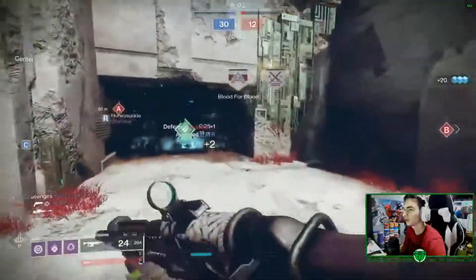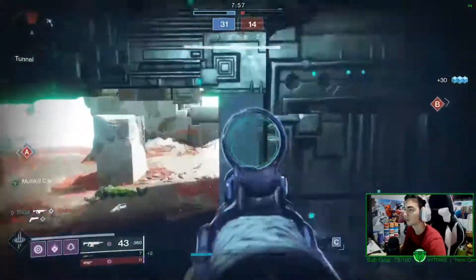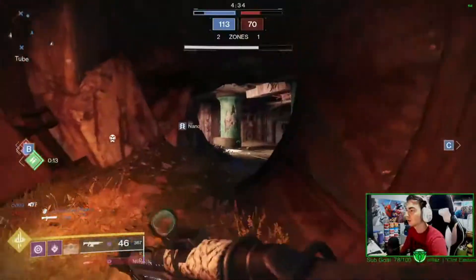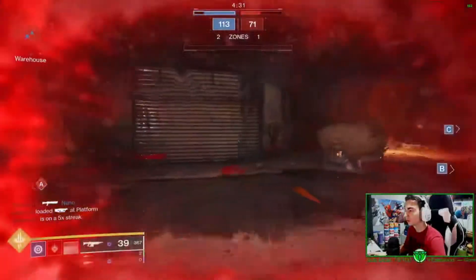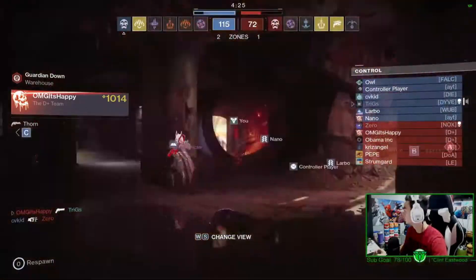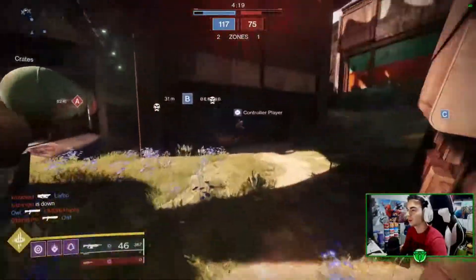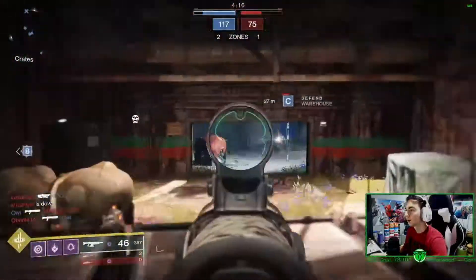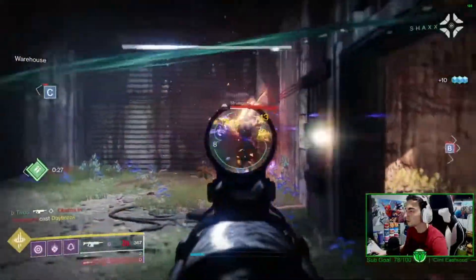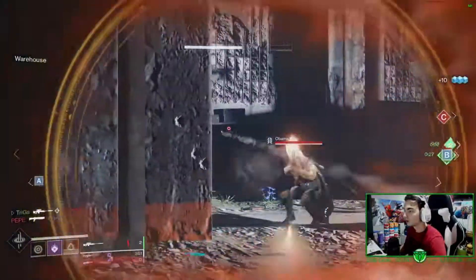With the Season of Arrivals bringing many weapons to our attention, the Gnawing Hunger is definitely around the top of the list. Almost every crucible match I play, at least one person has been using this gun. I was like, why? And honestly, it turns out this gun is actually really good in crucible. I typically don't use autos — I usually use hand cannons like Thorn and Dire Promise — but this gun is hella fun to use. With skill-based matchmaking out of the game right now, you can actually use guns you wouldn't typically use and have a lot of fun with them.